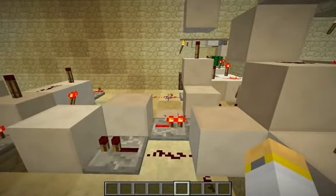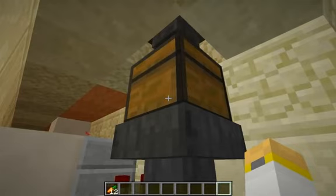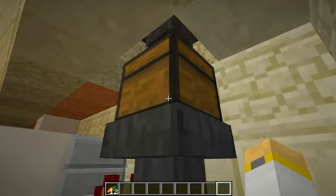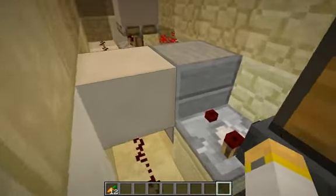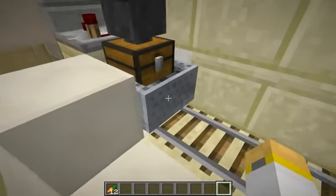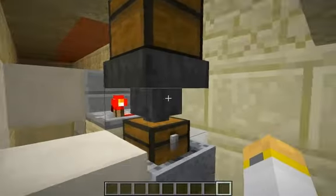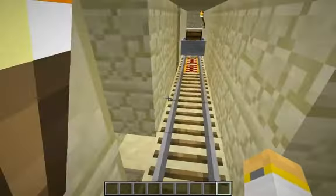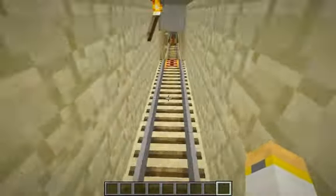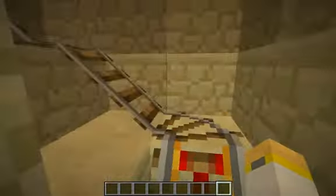Now let's look at the transportation system. Above us you can hear the water — a 3x3 area at the top with all the hoppers feeds down into this chest, which acts as a buffer because you usually get a lot of crops. This feeds into a hopper which goes into this minecart. Using one of those comparator monostable circuits, it will not go until it's fully filled up. It's filled up with 12 carrots and gets sent off. Usually it'll be filled with all kinds of crops — at least carrots, potatoes, nether wart, wheat, and cocoa beans.